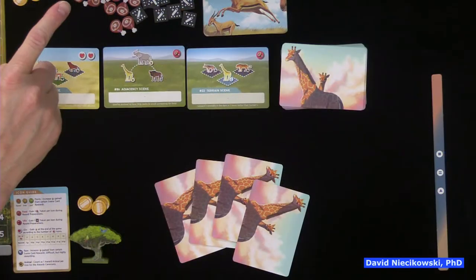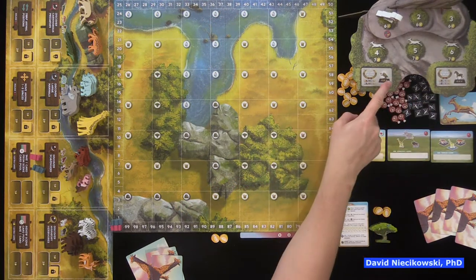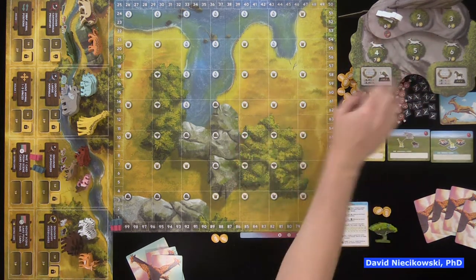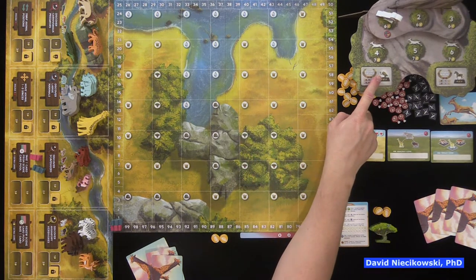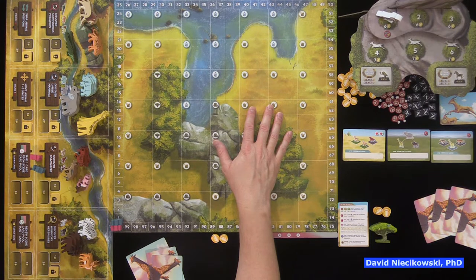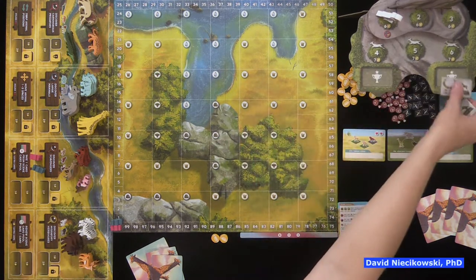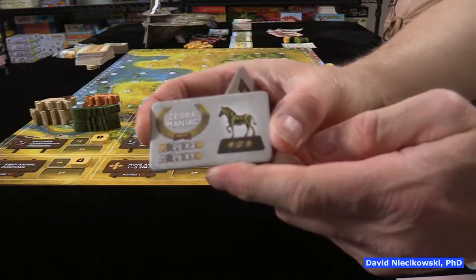The board is the same — nothing has changed there. You still start with six coins. However, the number of rounds has changed. You still play with two award ceremonies and start on turn one, but we're only going to play turns two, four, and six — we're taking out two turns. So we'll have two migrations and two turns to fill up the board before the migration cards make some animals disappear.